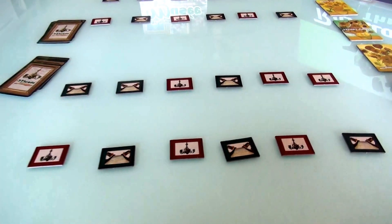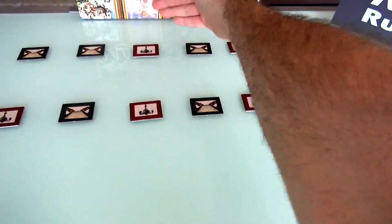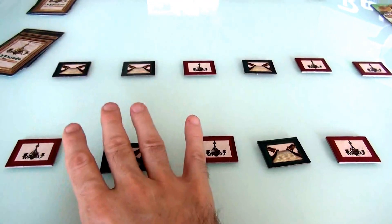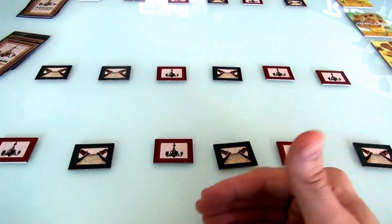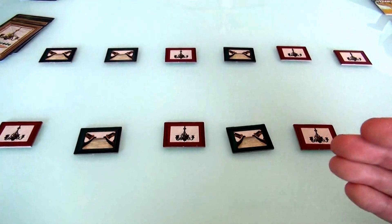I've already got the game set up here. This is my museum, and up here is Jen's museum. Each museum has three floors: the lower gallery, the middle gallery, and the upper gallery. Jen's got a lower, middle, and upper as well. As part of setup, there are 18 slots total where we can hang up classic pieces of art. Each gallery, or floor, has six spots.